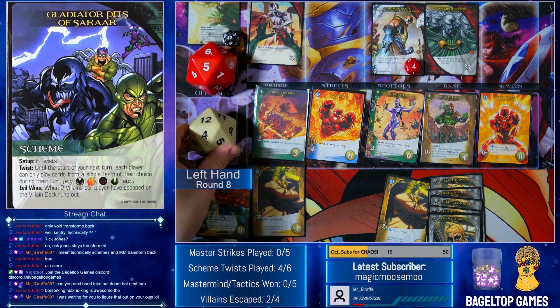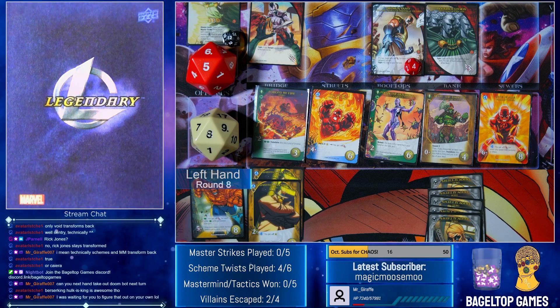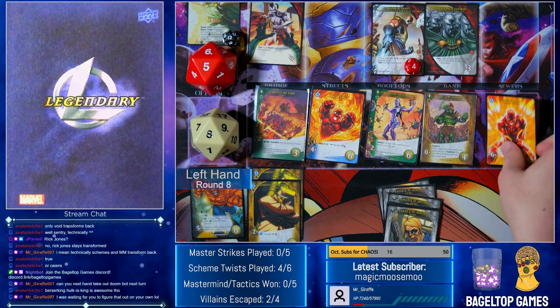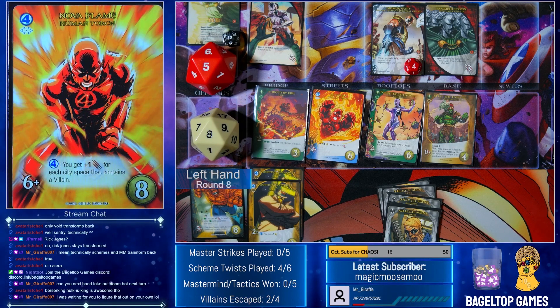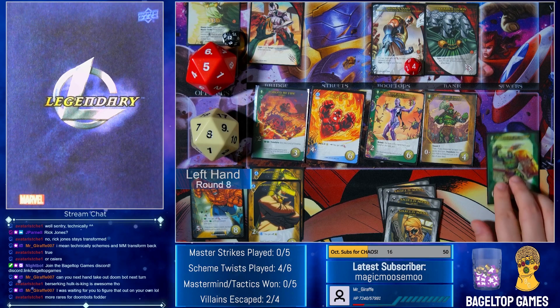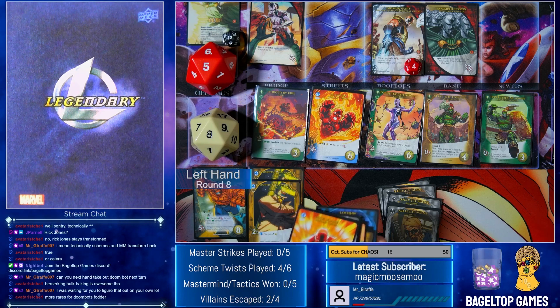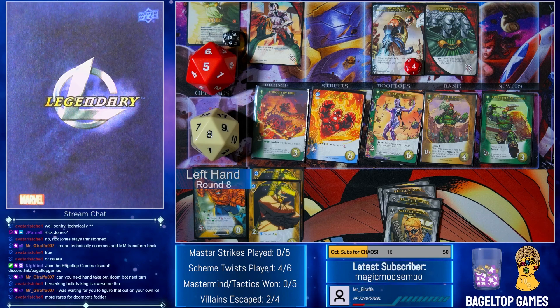I got a lot of things in the air here, but that is enough for Nova Flame. I could take Kyara but I should still probably take this. I got a lot of Thing cards over here too — I guess it is turning into a Fantastic Four deck on the left anyway, even though I didn't plan for it to be that way. More rares for Doombot fodder — I got to be careful. So now would be the time to fight the Doombots actually, because I have a rare here and a rare on my discard. So let's fight the Legion anyway — he's going to be down to three.